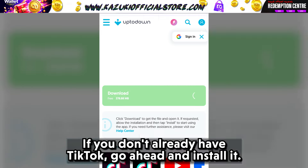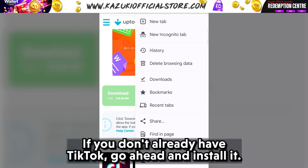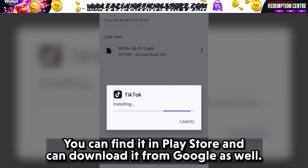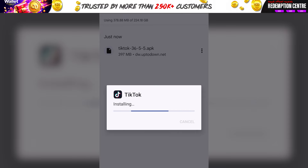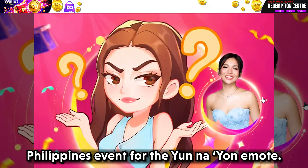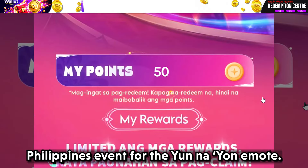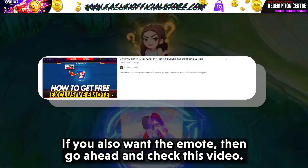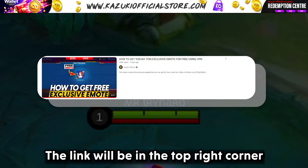If you don't already have TikTok, go ahead and install it. You can find it in the Play Store and can download it from Google as well. Don't worry, your TikTok account shouldn't be region-based, unlike the Philippines event for the Unione Emote. If you also want the emote, then go ahead and check that video — the link will be in the top right corner.